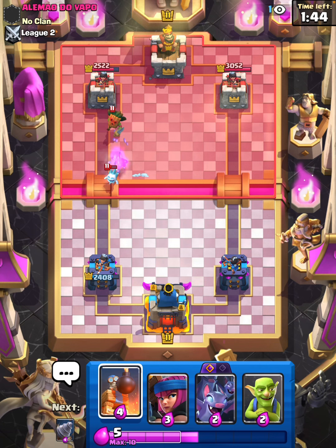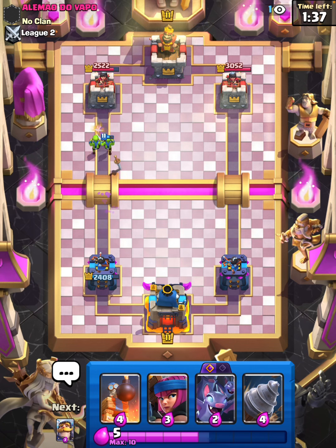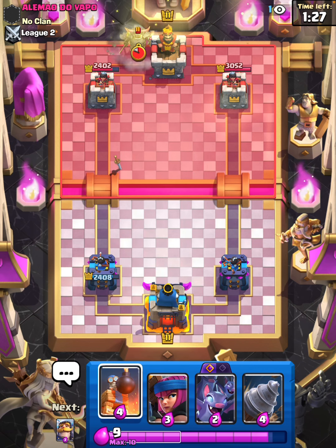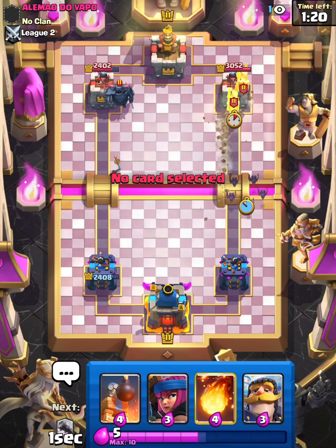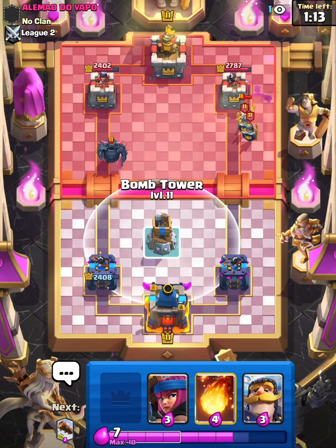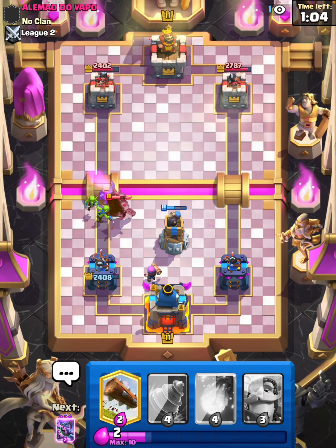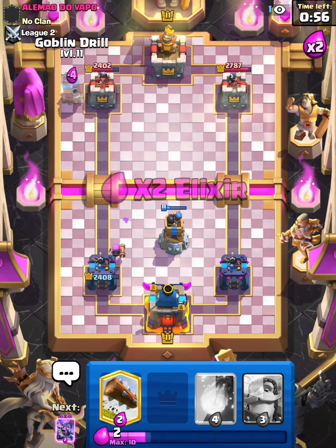Hog Rider — very interesting stuff. Goblins get down in time but we're going to chill here because I know he's up Elixir, waiting for that Hog Rider to come down. He plays a Pekka instead, so we are going to Drill and then go in with the Bats now. He's just going to Zap them away. Bomb Tower gets down now — we'll take out the Guards first and I do have the Goblins here. He's probably going to go in with a Hog Rider now. But honestly we're not in the worst spot — I'm going to Drill, maybe Bats as well.